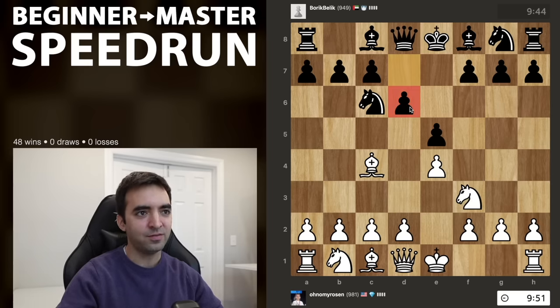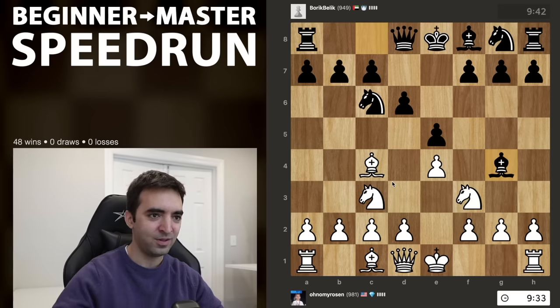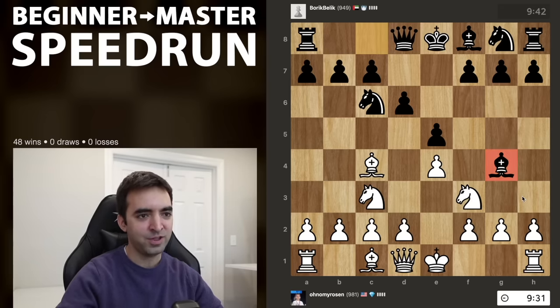Black plays d6, which is a little bit passive because it blocks in the bishop, but it's playable. This is what we can call perhaps a delayed Philidor — Philidor is d6 on move 2. I'll just continue developing with knight c3. We see bishop g4, and I'm going to play h3 here.